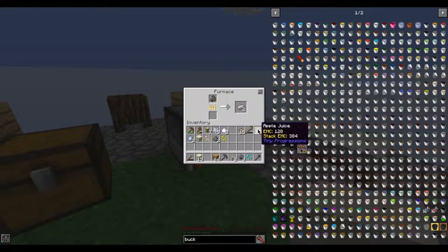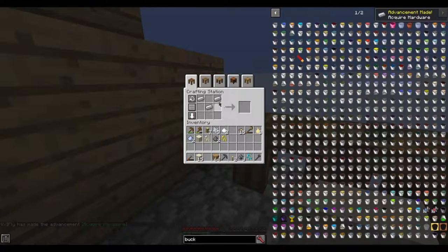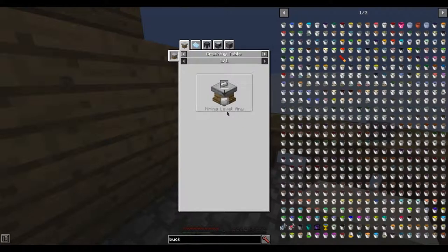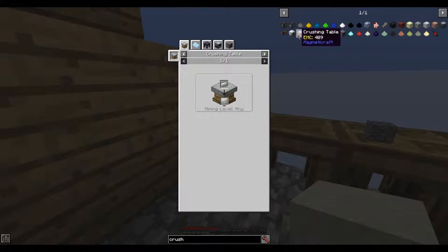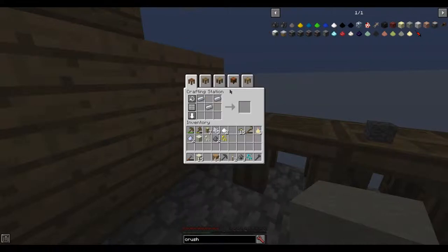It should finish off easily - yeah, we'll get our three iron. There's three pieces of iron. Because we can get more of it kind of quickly - oh, how do you make a bucket then? Oh, we have to use iron plates. And you need a crushing table, and you make a crushing table from three aluminium, oak planks, and stone slabs.